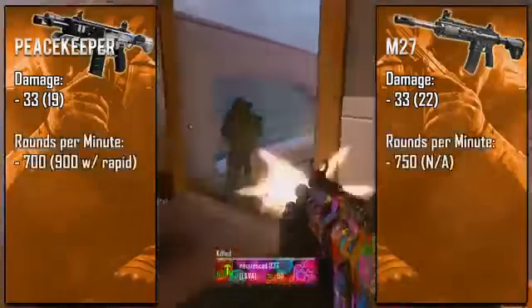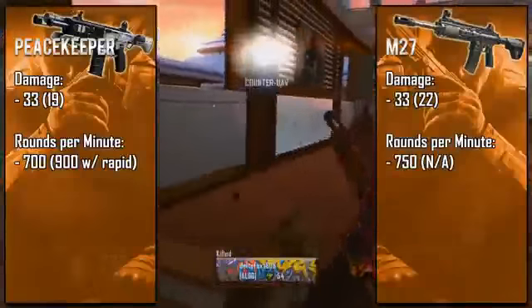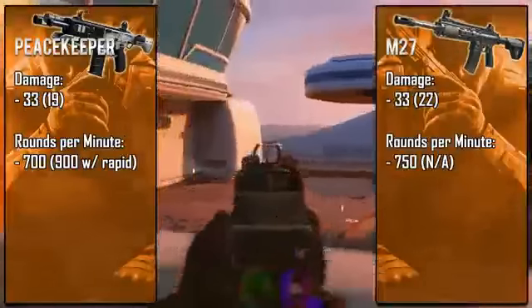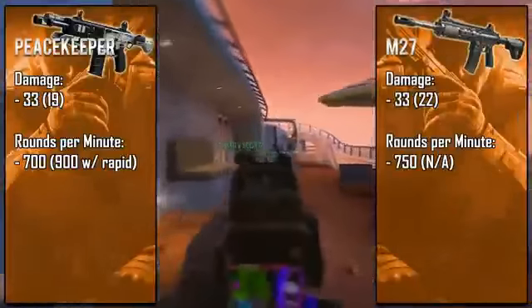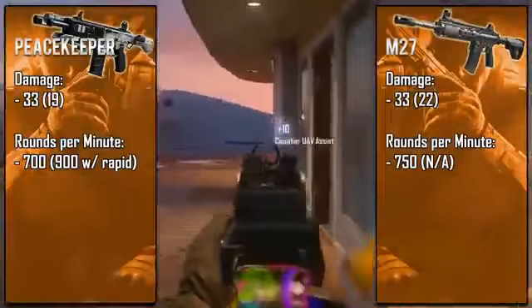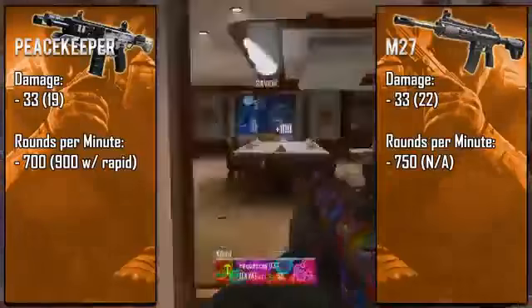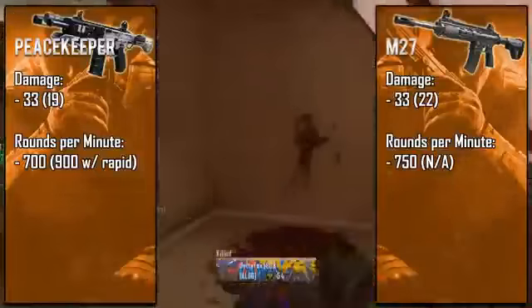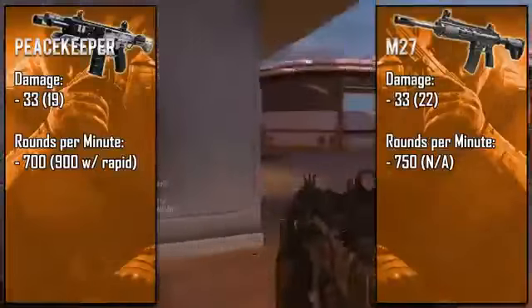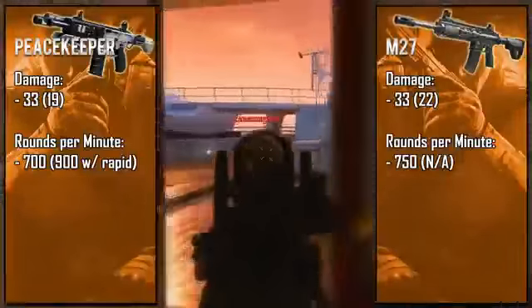Looking at their rates of fire, we see similar numbers. The Peacekeeper shoots slightly slower and you've probably noticed that while using it — you can almost hear each individual shot. You do have the option of using rapid fire, but I highly suggest not to, as it destroys its long-range damage, which defeats the whole purpose of using a long-range submachine gun. Some people say it kills faster at close range, which it does, but if you're focused on close range you're better off using an MP7 or a Vector that already shoots that fast.